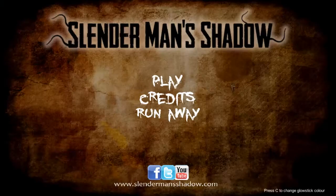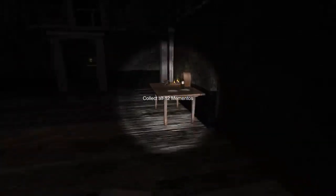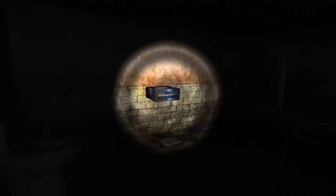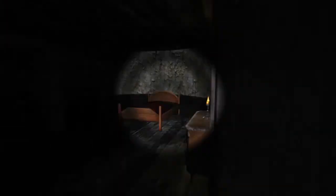Hey guys, we are doing Slender Man Shadow Part 4: Mansion. I just wanted to start as soon as possible so I could end it because I really hate this level. I didn't realize I can go upstairs already because in the beta version you needed a key to head upstairs and downstairs, but you don't need that anymore — the doors are automatically open so I can go there whenever.